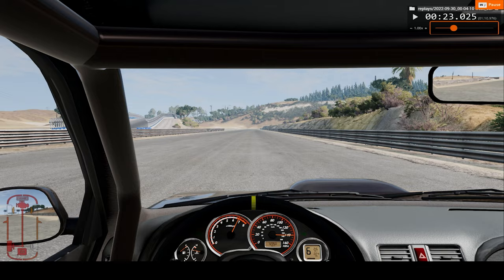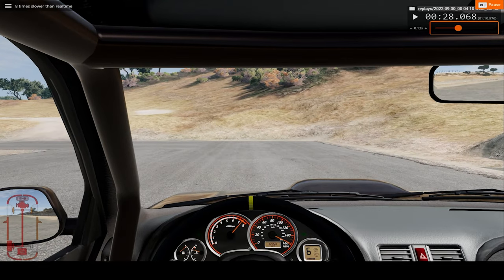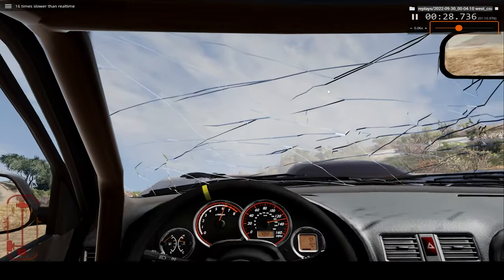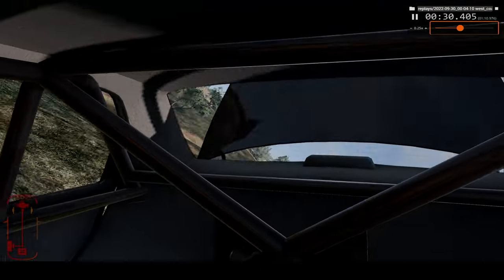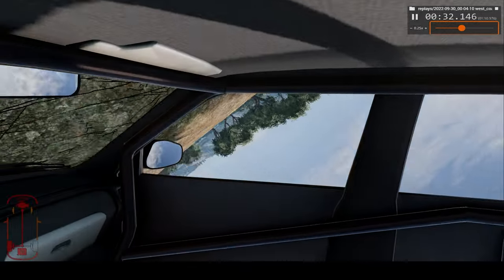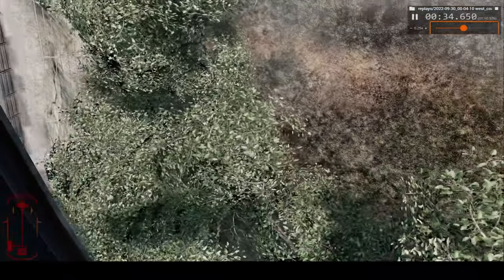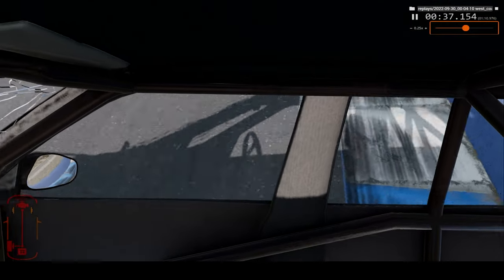Now from the driver's perspective, but in slow motion — 16 times regular speed. Let's go to 8 times. Here we make second impact — this is where we start flipping around. Even at 8 times speed it's still very dizzy. Third impact — this is where the car catches fire. Not sure how you would have survived this. The front windscreen is still intact, and here is where we crash into the road and our car comes to a stop.